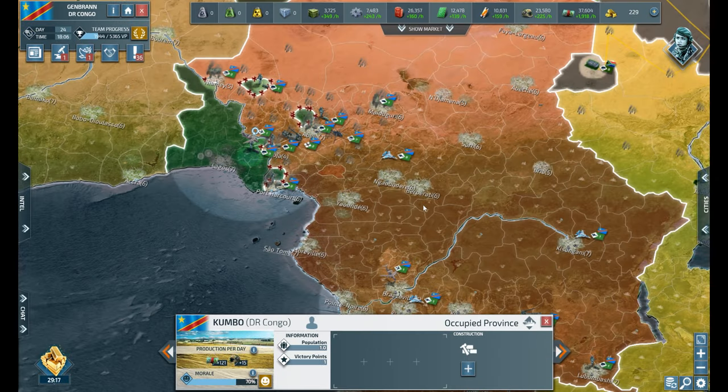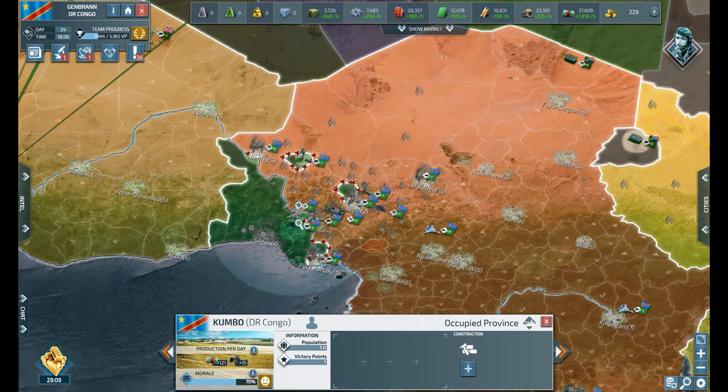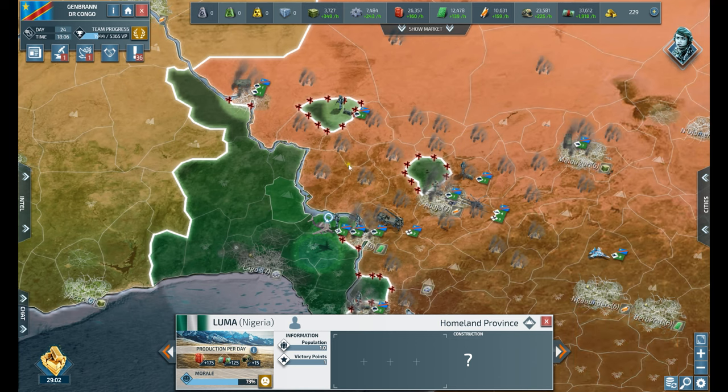Hi, welcome back to my channel. We're at day 24 as the Democratic Republic of Congo in Conflict of Nations: World War III. You saw the last episode — we set up our invasion for Nigeria and it went really well.